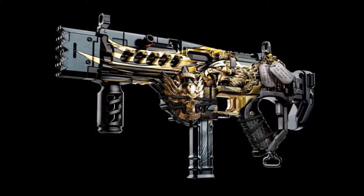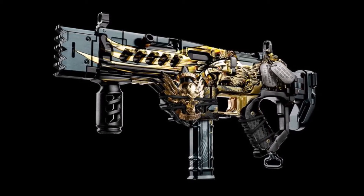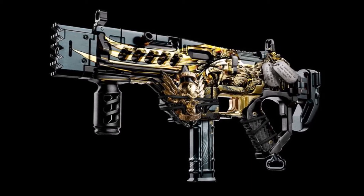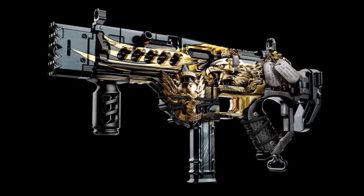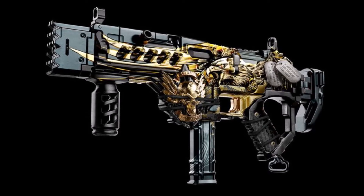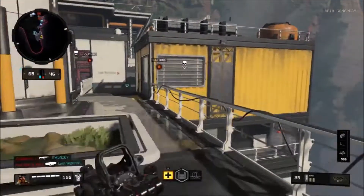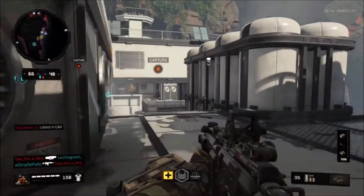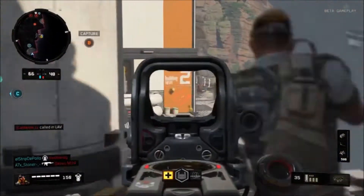Signature Weapons are cosmetic-only variants in Call of Duty: Black Ops 4 — they provide the ultimate look for weapons in-game. Each weapon has its own Signature Weapon, and each Signature Weapon has its own challenges and rewards. There is also a set of challenges for each weapon, and completing all of them will give you the Mastercraft version of that Signature Weapon.